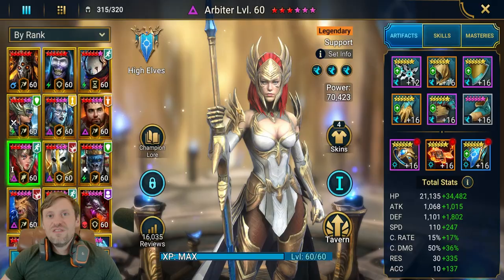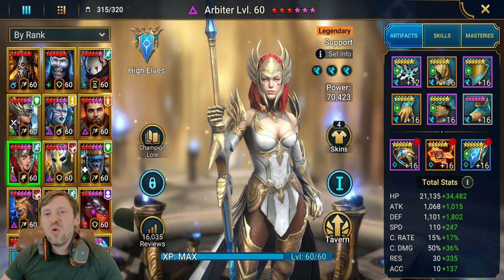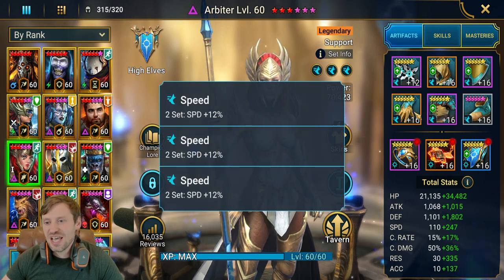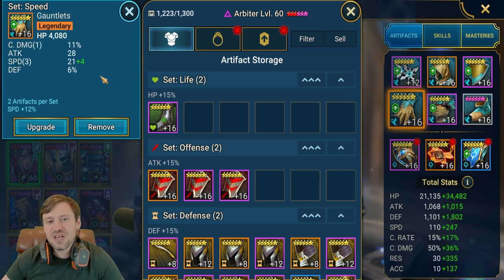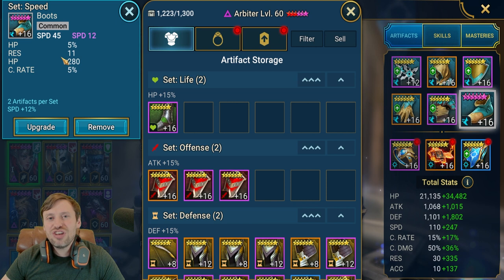Let's check out the gears and masteries. First on the list we've got Arbiter — she's all about speed, so she's in a triple speed set. Gloves and chest don't matter much, they're flat stats; it's all about trying to get as much speed as you can. A cheeky little trick you can use is to farm Nightmare Campaign stage 6-6, get as many common boots with speed as possible, then ascend them. If you get speed as well, fully ascend that — it's a way to squeeze out another 12 speed on your Arbiter.